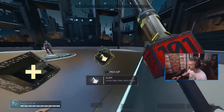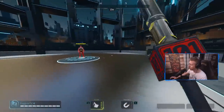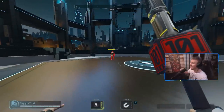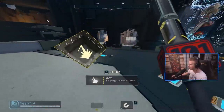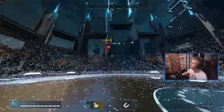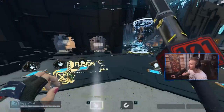The combo I'm running these days is Slam and Magnet — a really strong combo. Slam is great because it acts as movement but can also deal damage to the enemy: 30 damage at max fusion, or 20 damage at lower fusions. So you definitely want to be getting that extra damage bonus with Slam if you can.